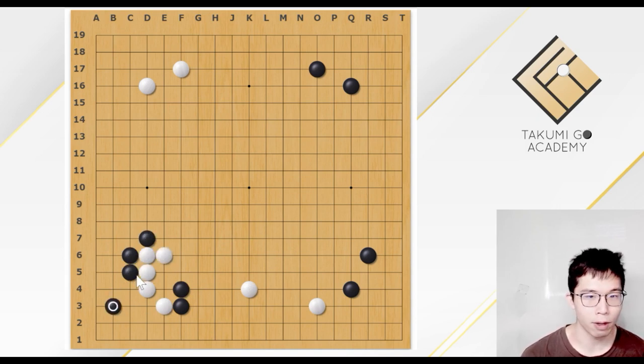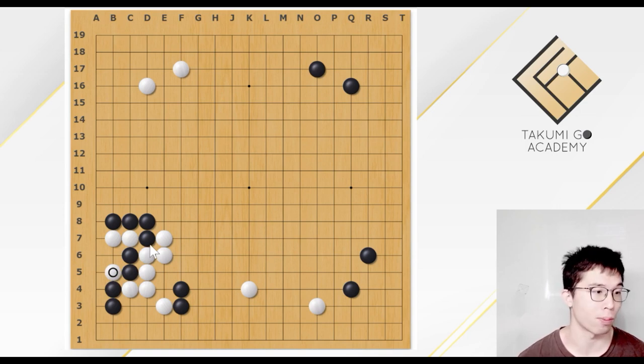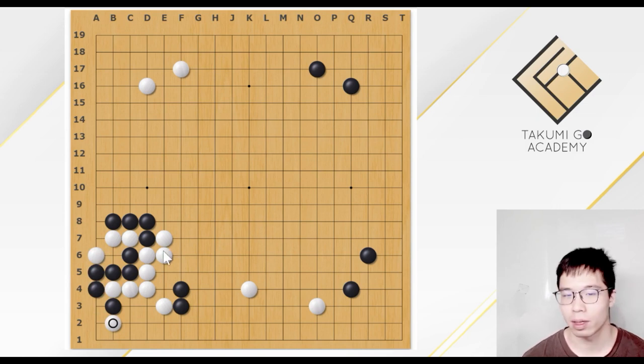Now these two stones do not have liberty. So after White cuts, this would become a very hard job for Black. Black may hit and extend trying to capture the two White stones. But White could hit and play the bat. Now if Black breaks, White could capture the two Black stones. If Black plays this, then the stones would be divided. Black still has a choice — play this ban. However, White could play this push, diagonal move, and this cramp. If Black plays this, White could capture all the Black stones.